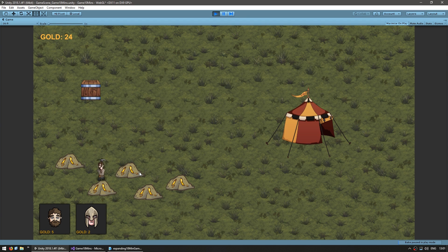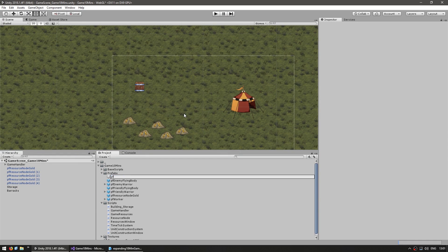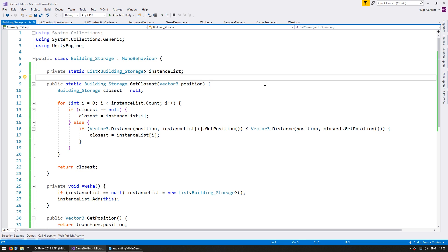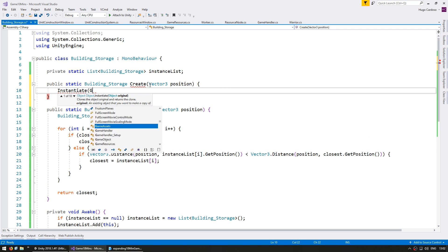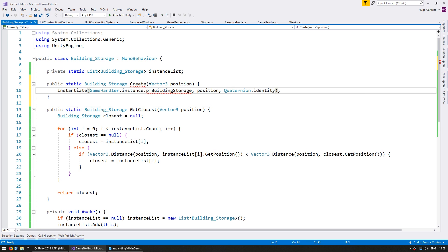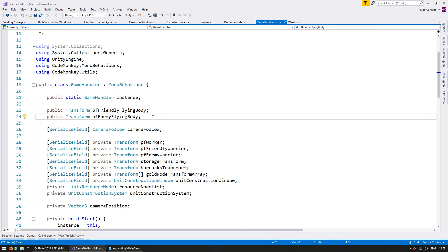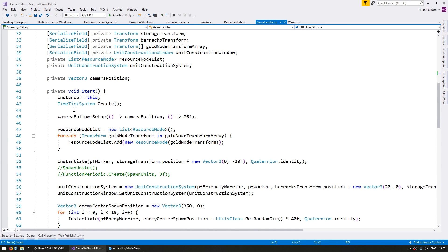Now that we have this working let's try creating a storage from code. To do that the first thing we need is to convert this into a prefab that we can later instantiate — here is the prefab, PF_Storage. On the storage class let's create a function to create a new storage — it's very simple, we just instantiate the prefab. Now let's add the prefab reference onto our game handler, and on Start let's instantiate a new storage.